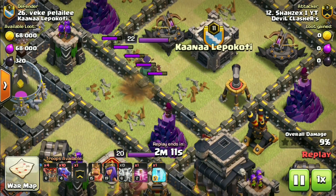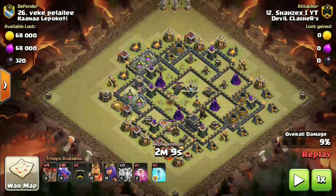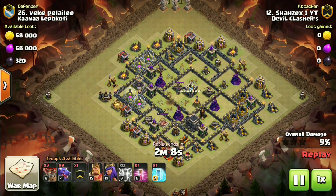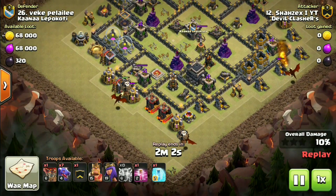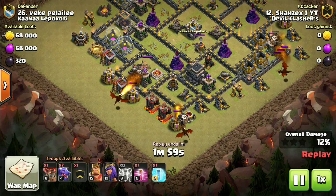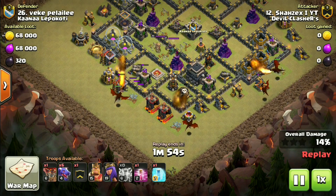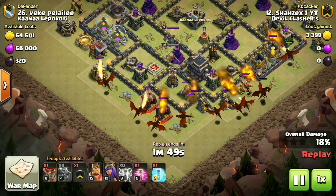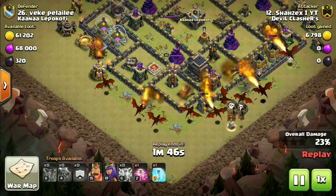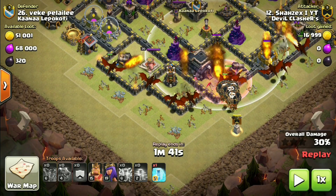I've made a small mistake here — I dropped the lightning a little bit early, otherwise I could've taken the queen also. Nevermind, but I've got the maximum values. After the funneling is done, I've dropped all the dragons and loons. Remember, the loons should go in such a way that they reach the air defense with the help of haste spells.